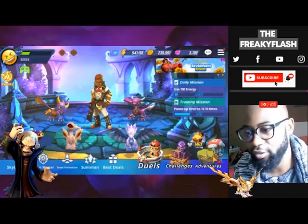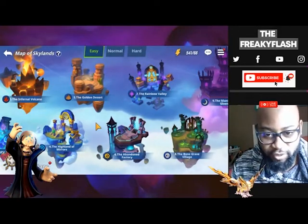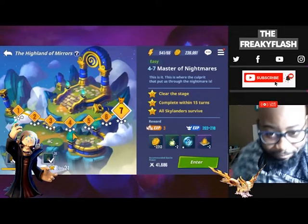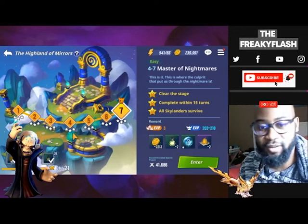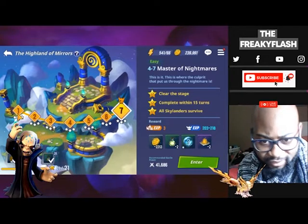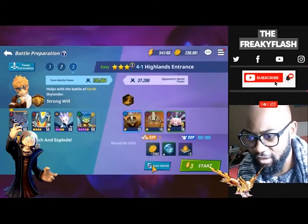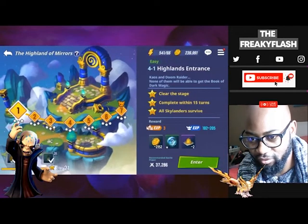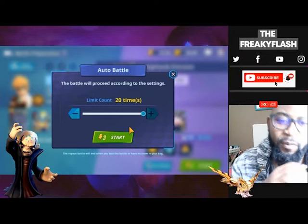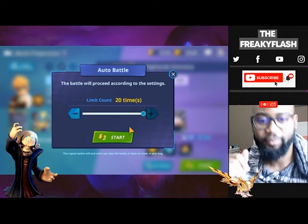In adventure mode, go to easy. You want to clear the most difficult stage you can — I suggest the fourth island, which is the Highland of Mirrors. Run auto times 20 until your team is about three-starred. You'll find the auto battle option once you've three-starred a level; you get those three stars first, then enter it to find auto battle times 20.